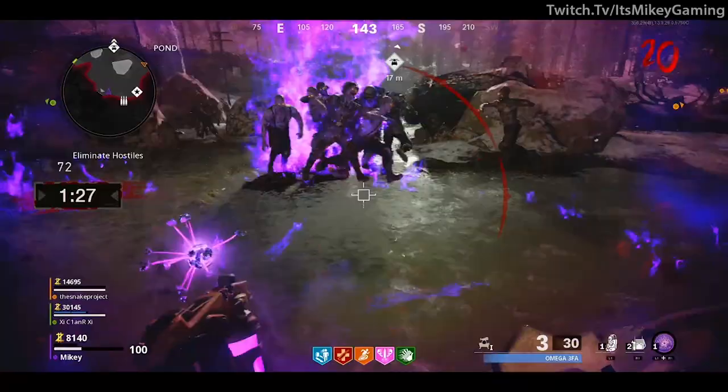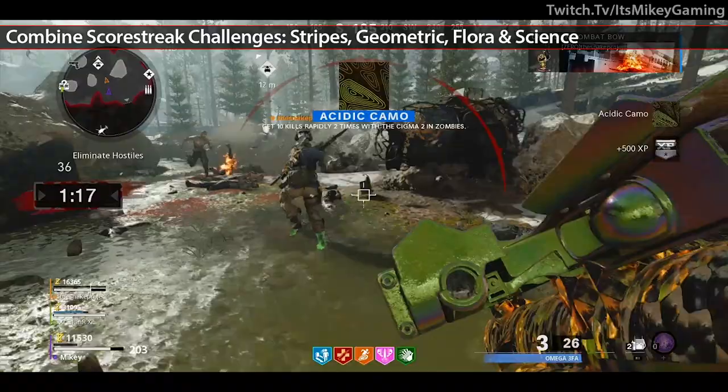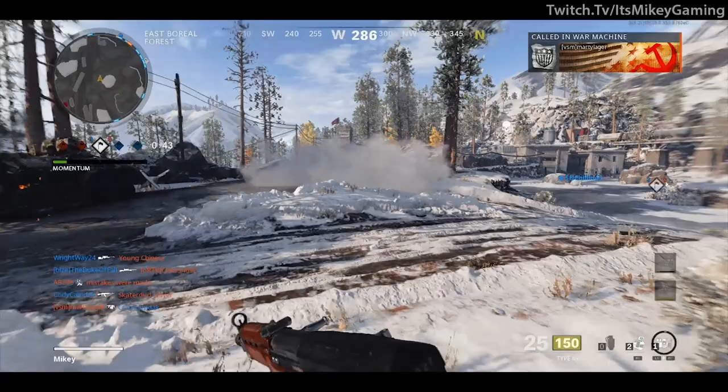If you haven't already, you should have maxed out your launcher in zombies before playing multiplayer, as many of the challenges can be combined. In this case, it's stripes, geometric, flora, and science — they're all about destroying scorestreaks. So why work on four separate challenges when you can do them all at once?